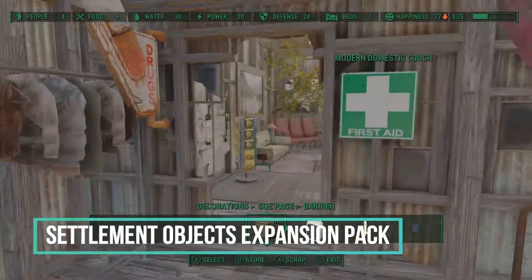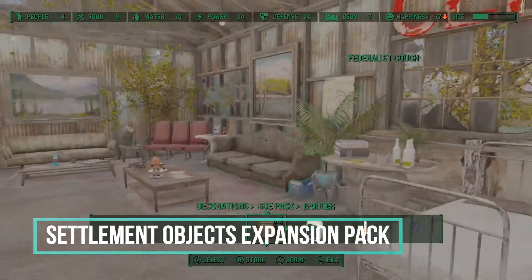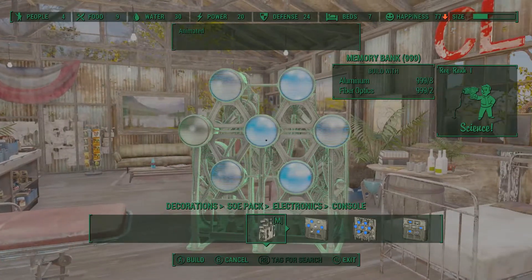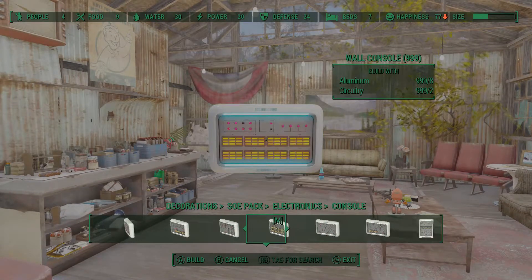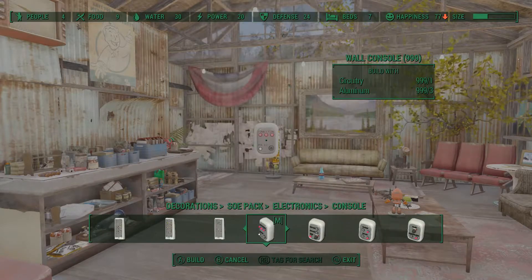Next in my load order is Settlement Objects Expansion Pack. This adds a lot of cool structures, has its own furniture, decorations, and power options. I use the power side a little bit in my Ready Player One video as well as areas in my vault build at Tin Pines Bluff.